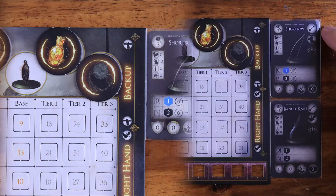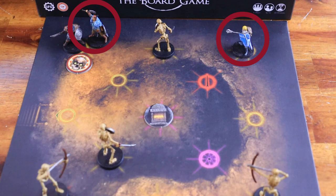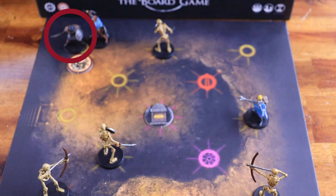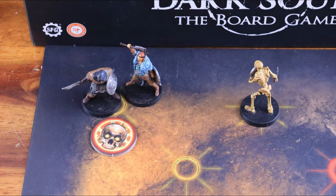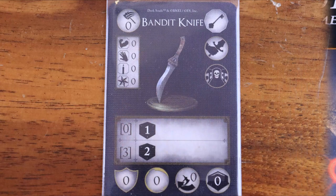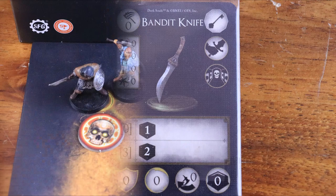Then each other character — except the character playing this turn — can move one node. For example, if it's the thief's turn, the pyromancer and the cleric may move up to one node. Once these steps are complete, the current active character can move and perform an action, or perform an action and then move — whatever fits your strategy best. In this example, the thief wants to attack the skeleton soldier. To attack, the character needs to be in weapon range. This weapon has zero range, so the character needs to be on the same node as the enemy. Therefore, let's start by moving first.